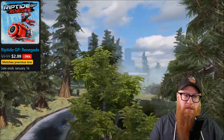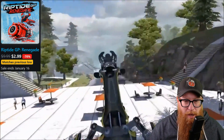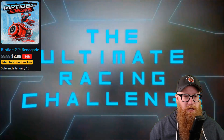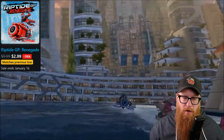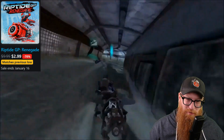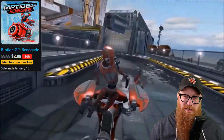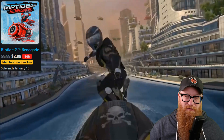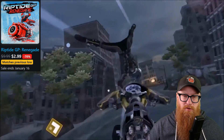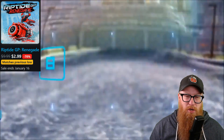Lastly, we have Riptide GP Renegade, matching its previous low at $2.99 — that's 70% off. It's well-reviewed, and if you miss Wave Race like I do — I desperately miss Wave Race, especially the N64 one — this is about as good as you're going to get right now. Basically it's futuristic wave runners, with cool water mechanics you have to get used to in order to navigate the race better. If you're a Wave Race fan, you'll enjoy this one.